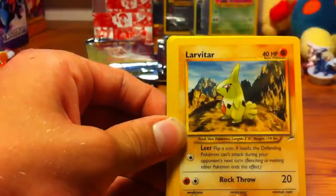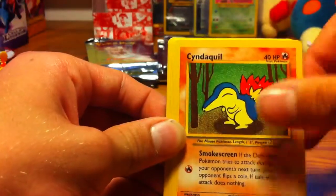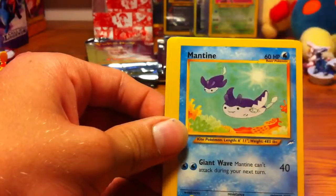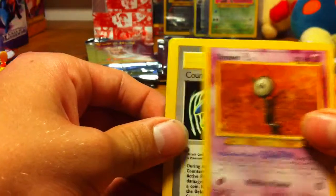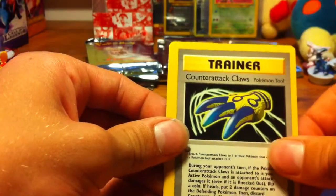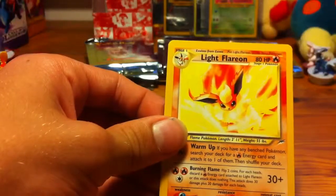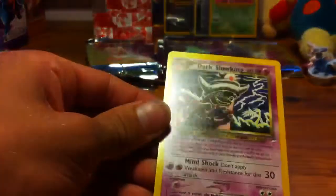So we're getting to the end of the Togetic packs. We have a Light Sunflora, Larvitar, Cyndaquil, Mail from Bill, Growlithe, Mantine, Unknown L, Unknown L, Counter Attack Claws — it's a neat card — a Scyther, which is also pretty cool, a Light Flareon, and a Dark Slowking.